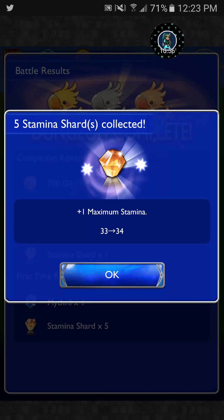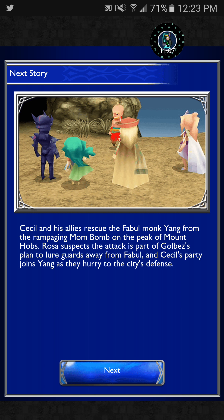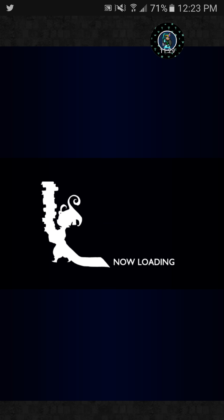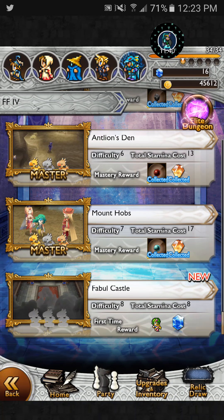Myths rule acquired, five stamina shards, stamina increase three. Cecil and his allies rescue the Fabul Monk Yang from the rampaging Mom Bomb on the peak of Mount Hobbs. Rosa suspects the attack is part of Golbez's plan to lure guards away from Fabul, and Cecil's party joins Yang as they hurry to the city's defense. Next time on Final Fantasy Record Keeper, we're heading to Fabul Castle and going to recruit a young Rydia, apparently. See you guys then. Bye!